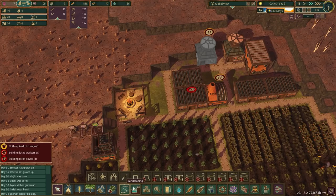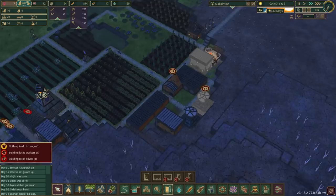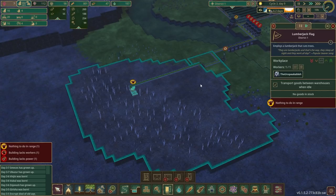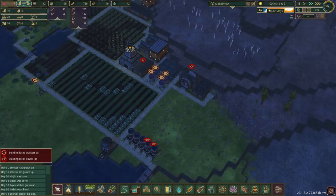At the moment we've got four vacant jobs at the campfire, which is fine. One thing I'm acutely aware of is we have no more beds. Let's go ahead and get another area for our beavers to live in — I always want to have an abundance of free beds rather than anyone ever having to go homeless. I should tell the lumberjacks to chop everything in range — what was I thinking! That should get a fair number of trees. We've actually got a nice amount of logs and we're frustratingly close to finishing that dam.